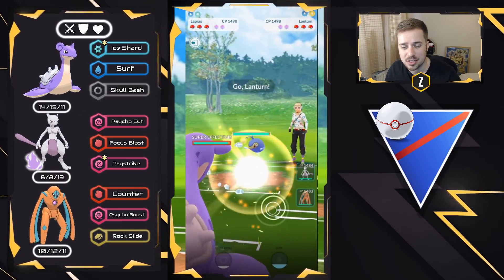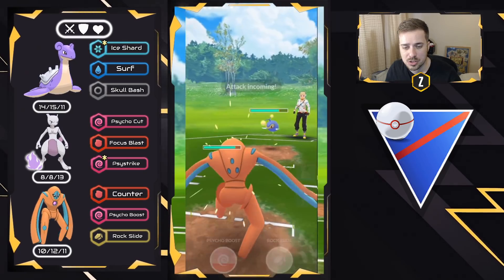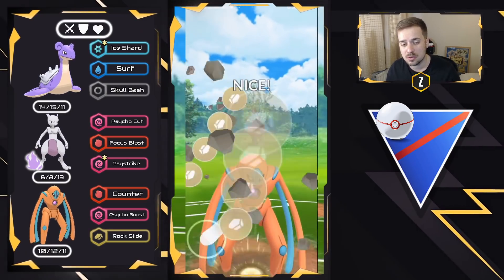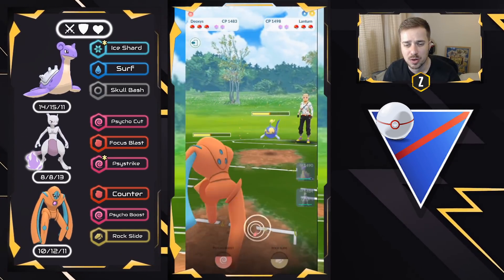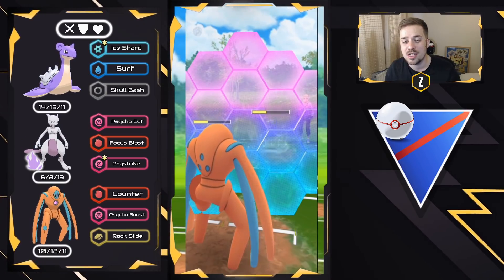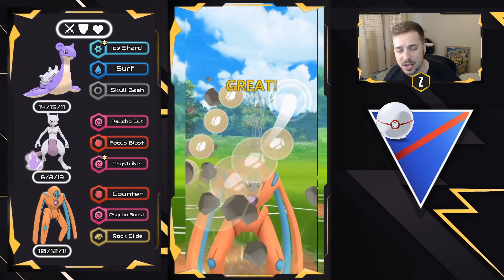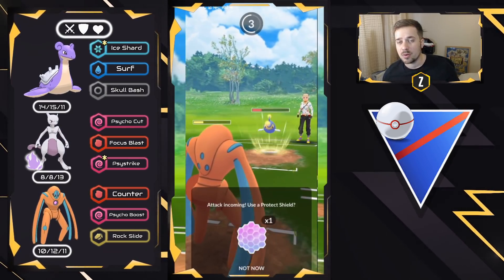Dragonair on the lead — obviously a very positive matchup — and they bring in a Lantern, so I bring in Defense Form Deoxys. We go for Rock Slides, but Thunderbolts really hurt and I don't want to give Mewtwo shields in this matchup. We look to either win the midgame or get shield advantage for Mewtwo endgame. We land a Rock Slide, shield the Thunderbolt, load up energy, and go for another Rock Slide. I'm almost at a Psycho Boost as well — if they shield, I might get it off. We get the shield but lose the CMP tie and can't double-shield Deoxys with Mewtwo in the back needing a shield.